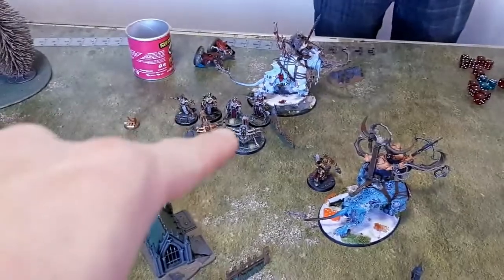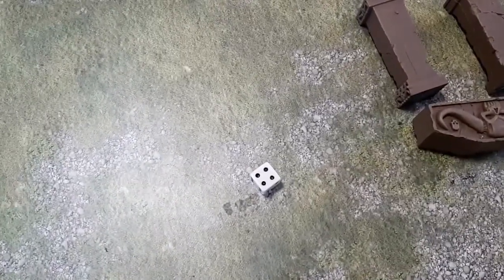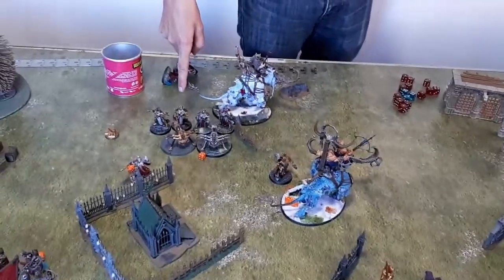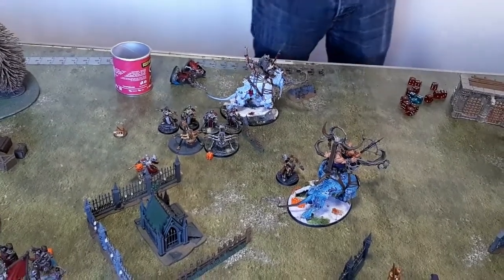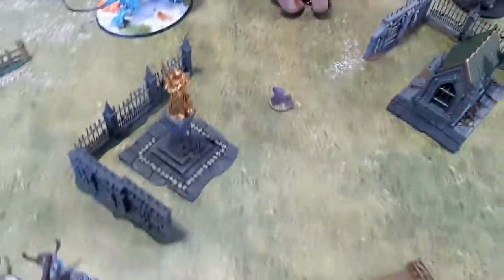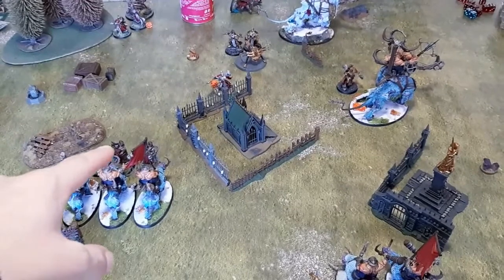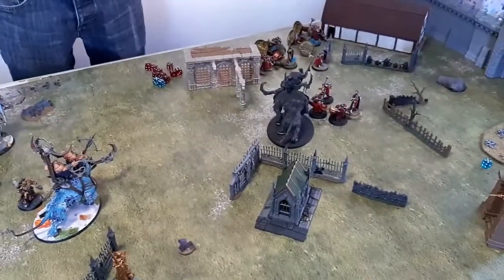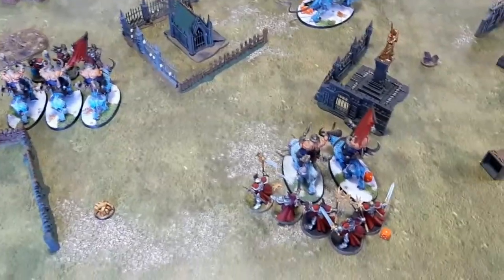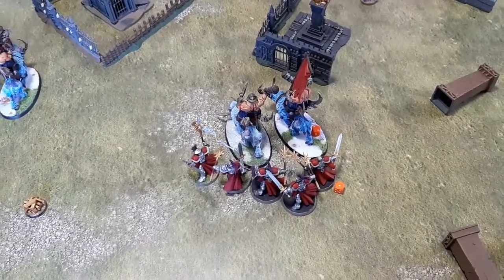I decide to let the Ballista die rather than try to resurrect it, since I'm getting mauled over here anyway. The Arcanum will likely bring it back. Sequitors get re-roll saves and five-up ward. I realise I'm probably going to lose this on points — Taylor keeps scoring while I'm trying to kill things. The Stormcast turn three combat: my units are getting pinned in place, I haven't been able to move to contest objectives.